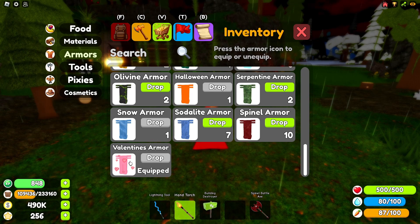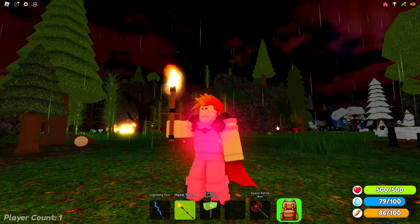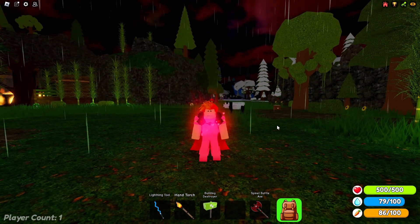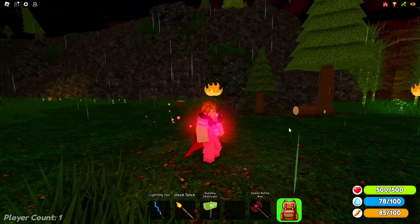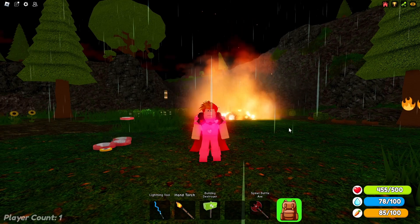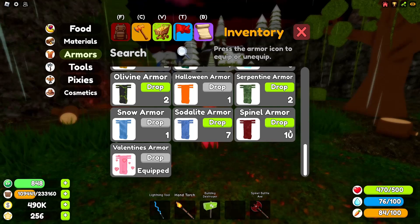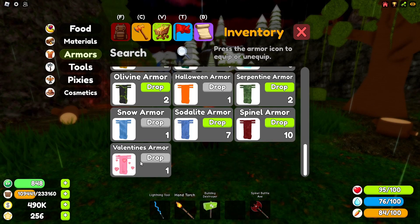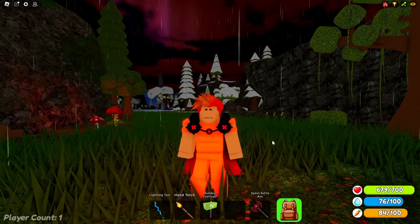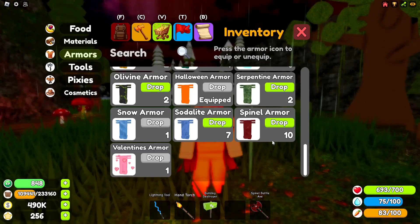Now we move on to the three limited edition armors players could get while playing the game. First is the weakest one, the valentine's armor, which just released on Valentine's Day 2024 and players can still get it for a limited time. Its special ability lets players gain pixie power back over time, just as the queen pixie does. This is a pretty cool armor you shouldn't miss out on. Next up is the halloween armor, which has a pumpkin effect that comes off of it with a little bit more health points than the valentine's armor. Overall it's a cool armor.